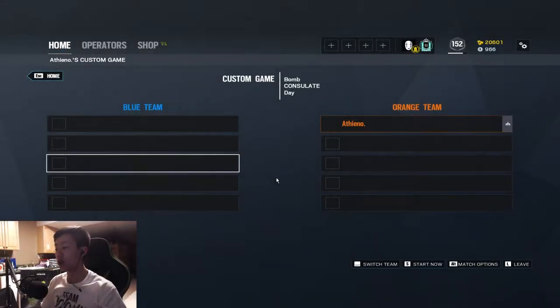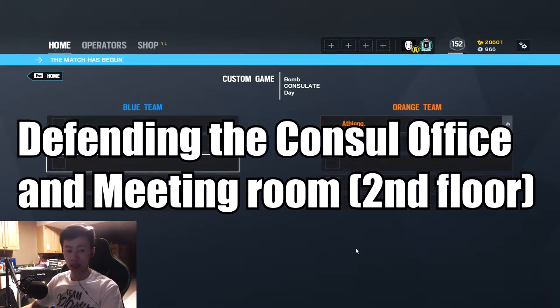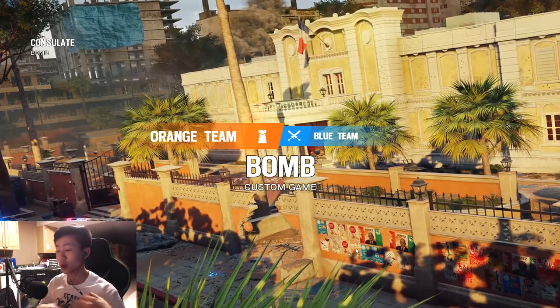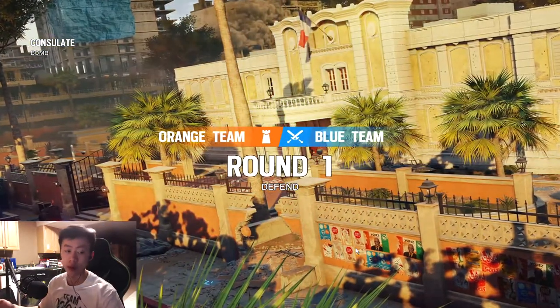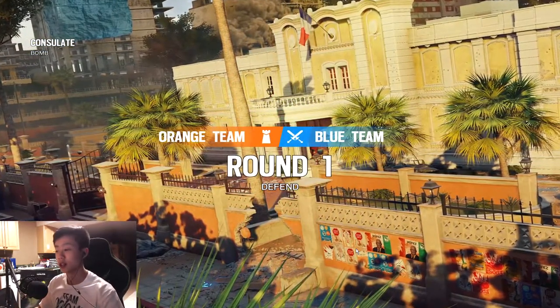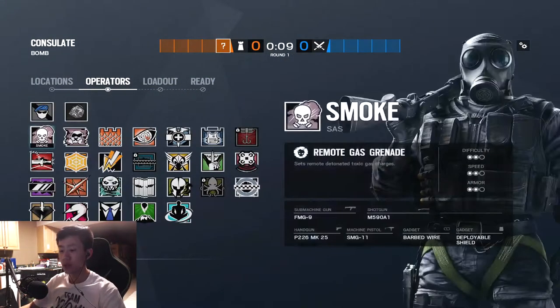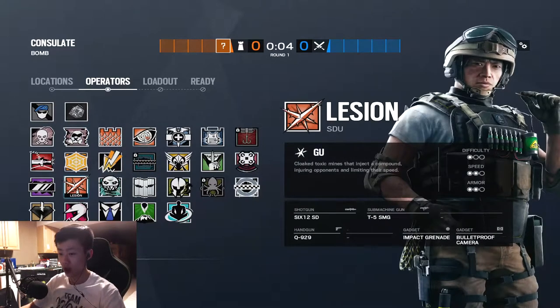Hello everybody, my name is Athino and today I'll be showing you guys how to defend in solo queue ops on Consulate, specifically the second floor. This video is only going to cover the second floor, so feel free to skip around. I will do other videos on the garage in another video, probably tomorrow. I'm going to show you guys three or four different operators you can play if you don't really know how to defend upstairs.